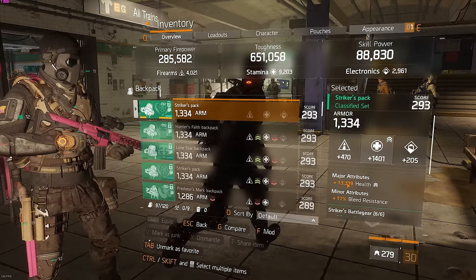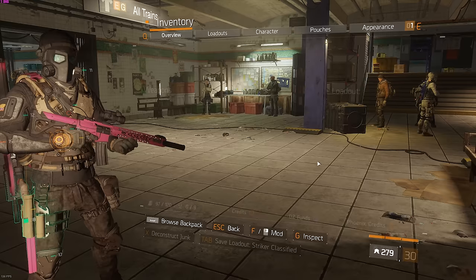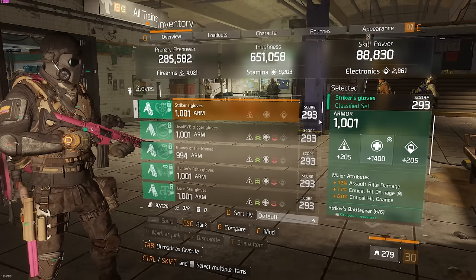On the backpack, I go health again rather than crit damage. I could possibly go crit damage here since we already have such a high health pool, but I'm playing health. If you feel you want a bit more damage, go crit damage there — same thing with the knee pads, you could go crit damage there as well if you want a bit more damage.